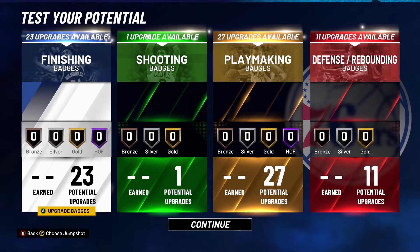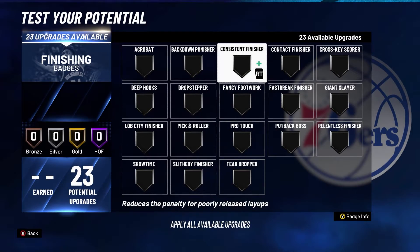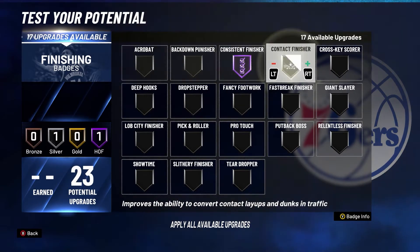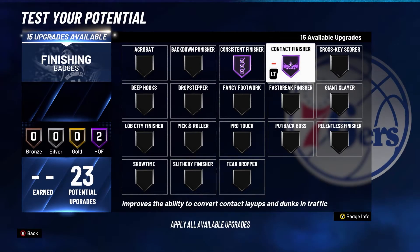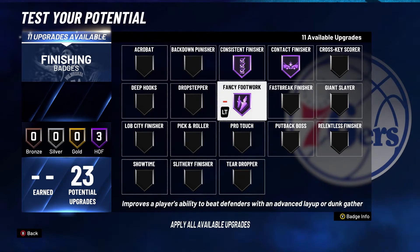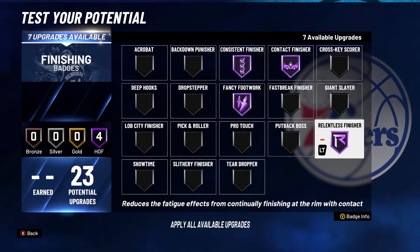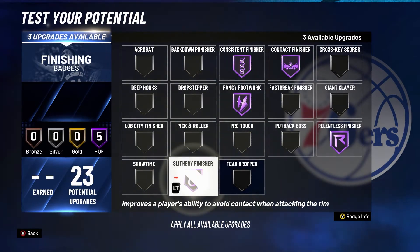When I make build videos now, I'm going to show you the badges I would prefer to put on if I had them all, so you have an idea of the type of player I'd build. For finishing, I have a core five. Consistent Finisher and Contact Finisher — the first two I usually put to Hall of Fame. Fancy Footwork I love for hop steps — this always goes Hall of Fame. Same with Relentless; if you get hit with contact, this helps force the ball in sometimes. And Slithery is the opposite of Relentless so you can slide by defenders.